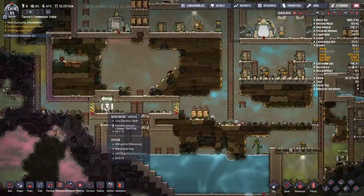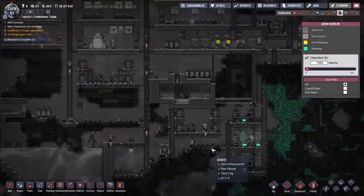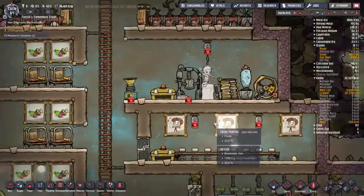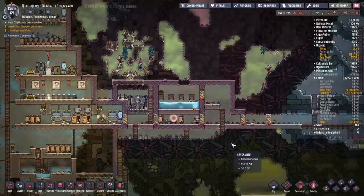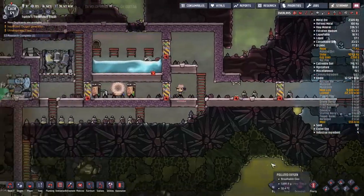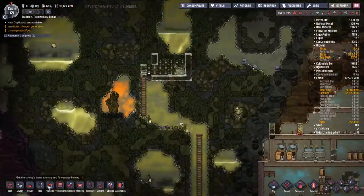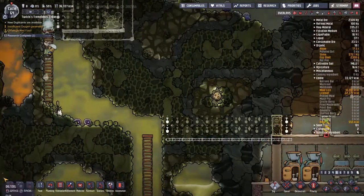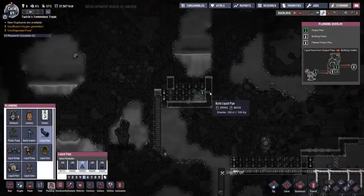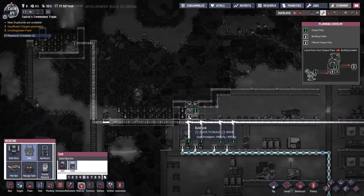First we've got to go around tidying up the base and making sure everything is fine. As you can see, we're getting a bit of a slime lung problem in the algae distillery — that's kind of expected. The same goes for our decontaminating water supply because we're digging in a swamp biome to get the generator down, and there's a lot of slime in there.